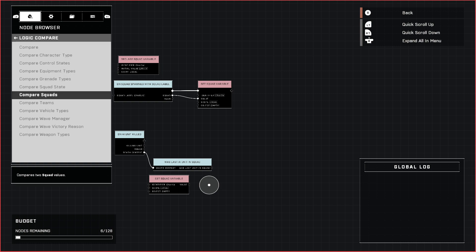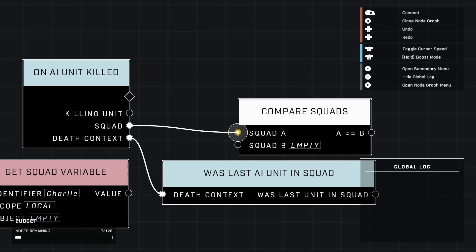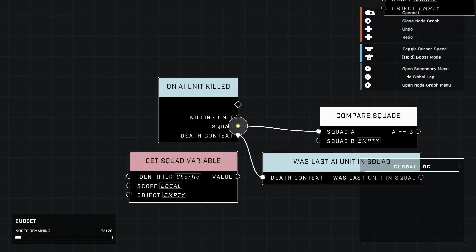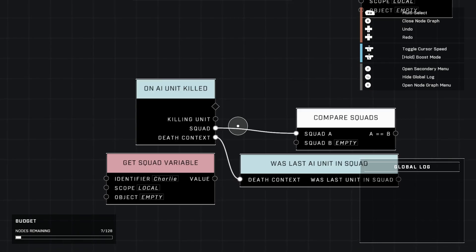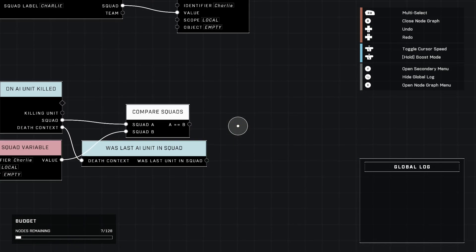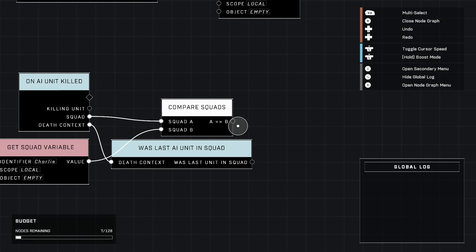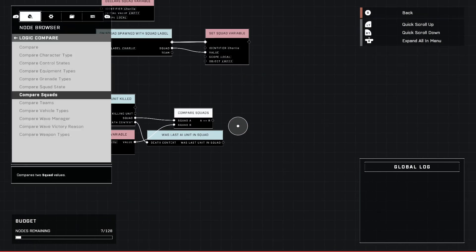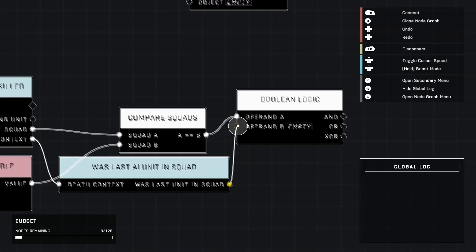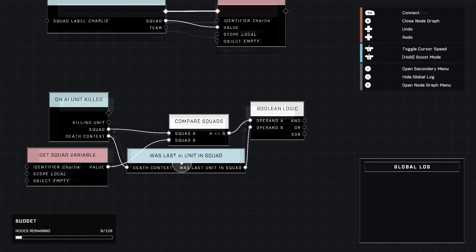Now we're going to need a compare node from logic — 'compare squads.' The reason we're doing it like this is to make sure only Charlie squad is the one we're worried about when it comes to the last unit in that squad. We plug in squad from the AI unit killed so it finds out what squad that AI was on, then checks it against Charlie. We also want it to only trigger when it's the very last AI that dies in Charlie. To combine these two conditions, we grab the 'boolean logic' node from logic and use 'and' so that both must be true.